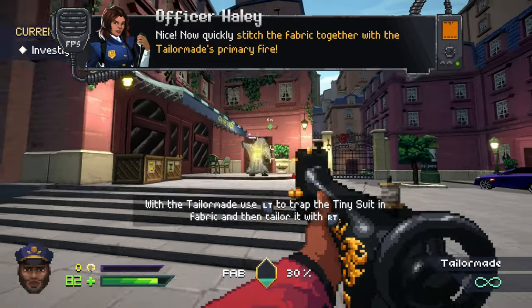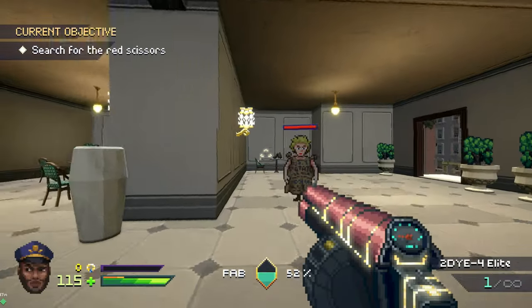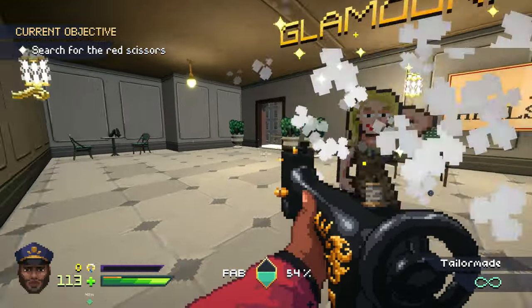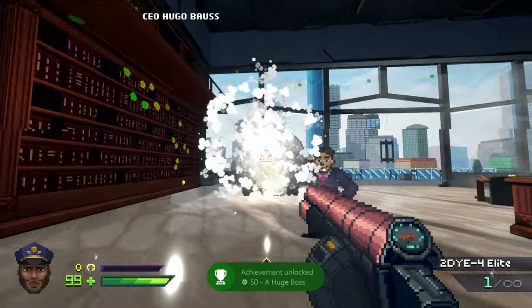Wrapping things up with a nice pink bow: Fashion Police Squad is smart, plays pretty well, and does not overstay its welcome. It is priced at $20 on Steam, and if that holds true for the Xbox launch, then it's a pretty easy recommendation for any lover of first-person shooters and fashion.